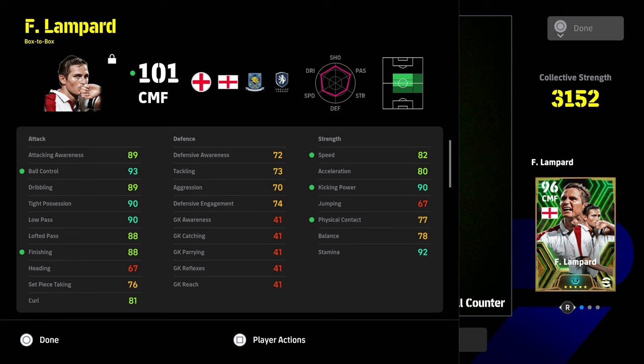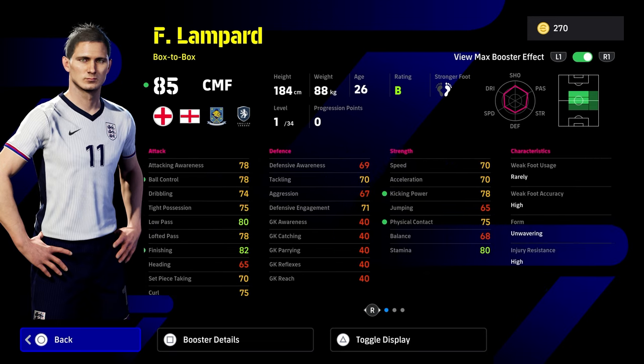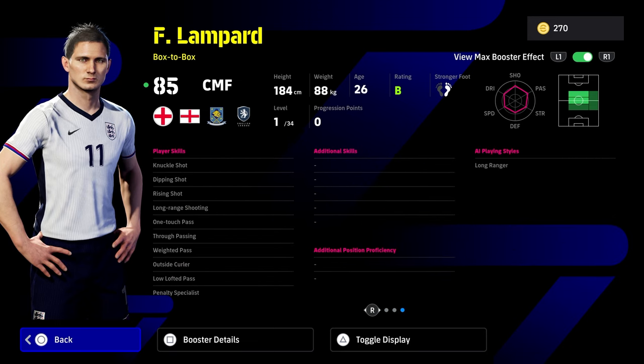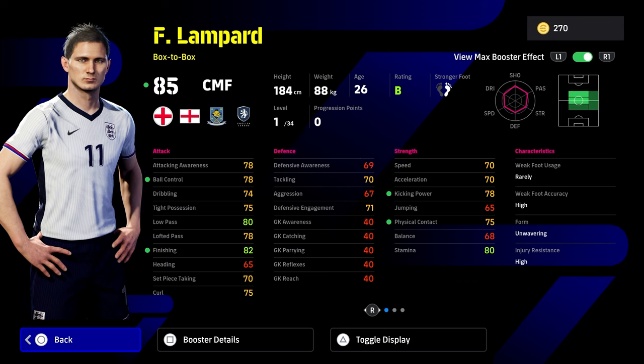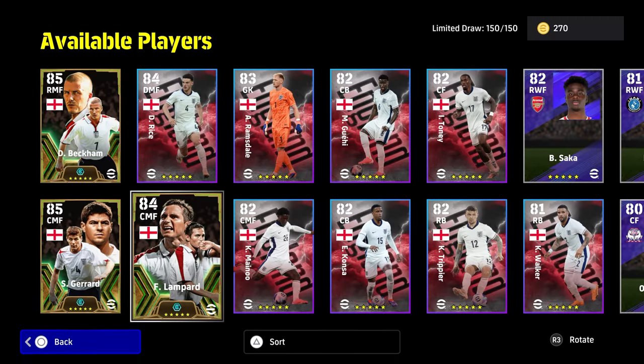He's not going to be as good as Stevie G, but it's going to be complemented by his skills and booster. So it's not that bad of a card when you look at it. But a lot of the problem with Lampard is that he's not a well-rounded player — he's down as a box-to-box and he literally has no defensive cover whatsoever. You can give him a couple of additional skills, and we'll show you the builds at the end.